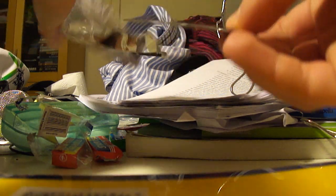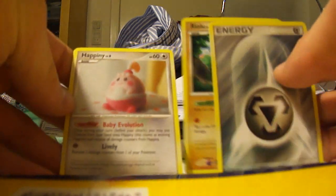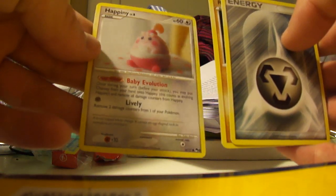Let's start off with Pop Series 8 here. A little bit of metal energy here to start off with — so there is metal energy, a Riolu, and a Happiny. Nothing too great there but it is alright. Happiny might be useful.